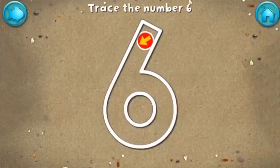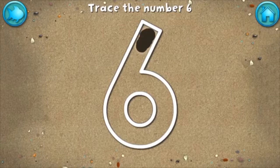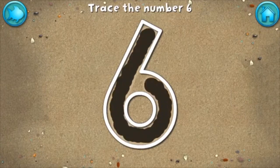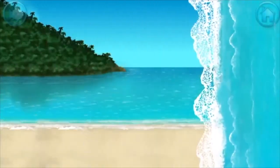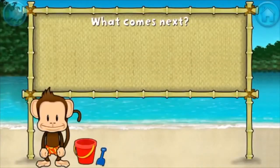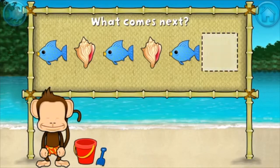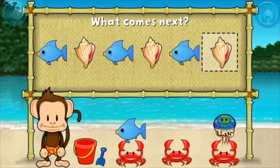Write the number six in the sand. Great writing! Here's a pattern: fish, shell, fish, shell, fish — what comes next? Shell! That's right, the pattern is fish, shell.